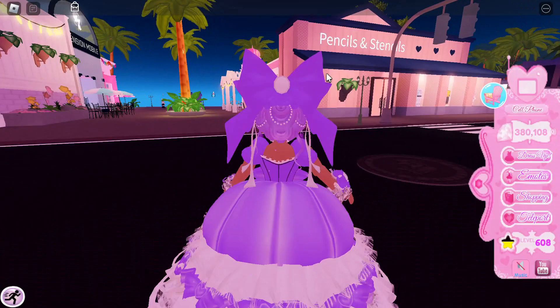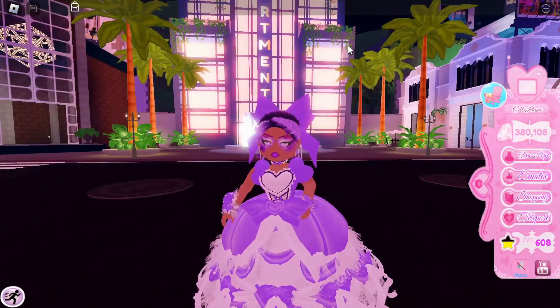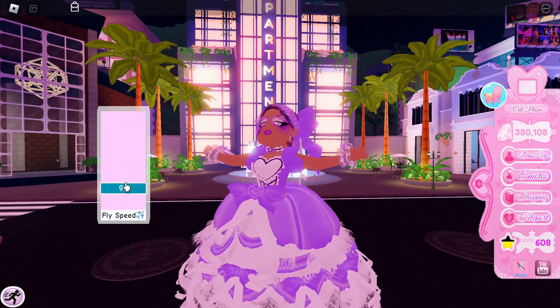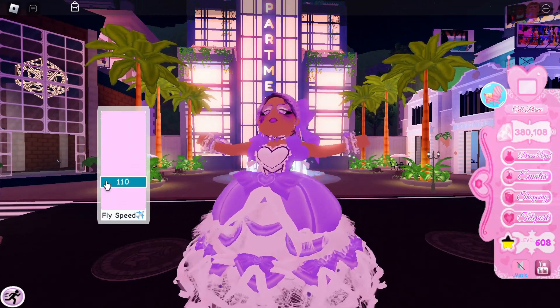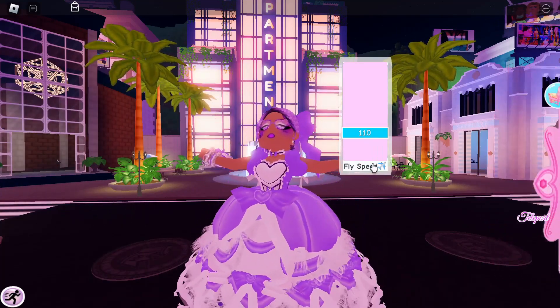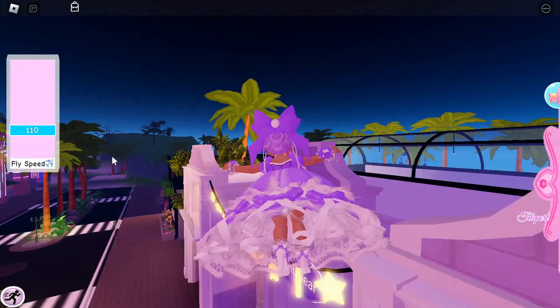Next is something new with the flight speed. If you have the faster flight speed game pass, when you double tap space to fly you'll see this bar, and you can set whichever speed you want to fly at. Something new now is that you're actually able to move the flight speed bar around — you can move it to any corner of the screen that you want, which I think is pretty cool.